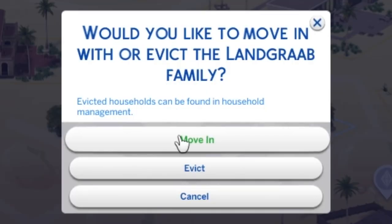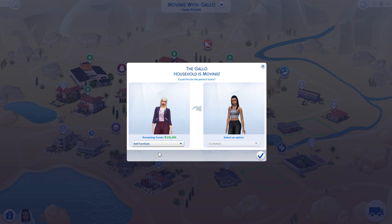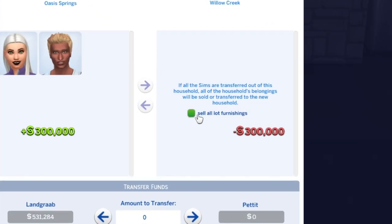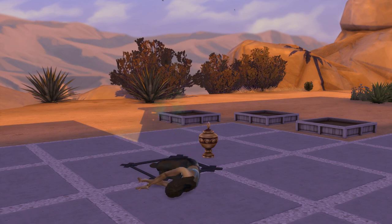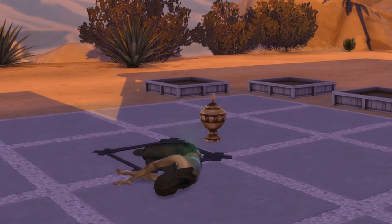You could just merge your household with a pre-existing rich family. You could move your Sim in with them, or build up your relationship with them, then ask them to move in, sell their furniture, and finally you could kill them off. Regardless of what you do with the rich Sims after the fact, this is probably the easiest way to get the most money in the least amount of time.